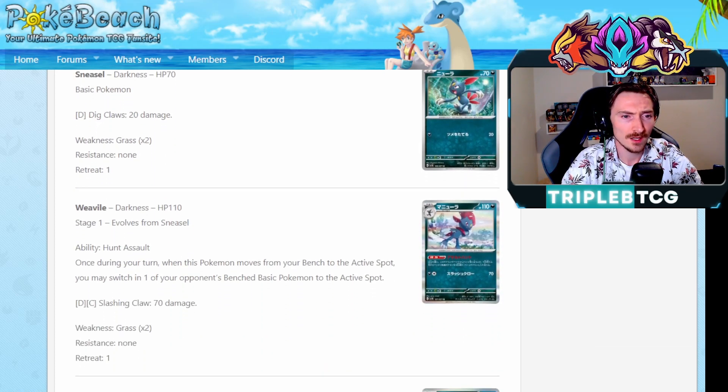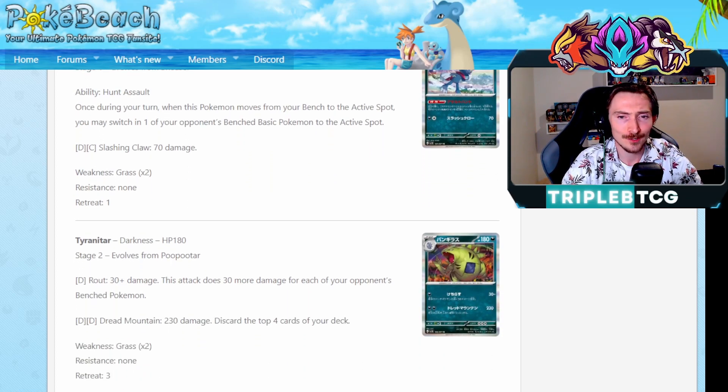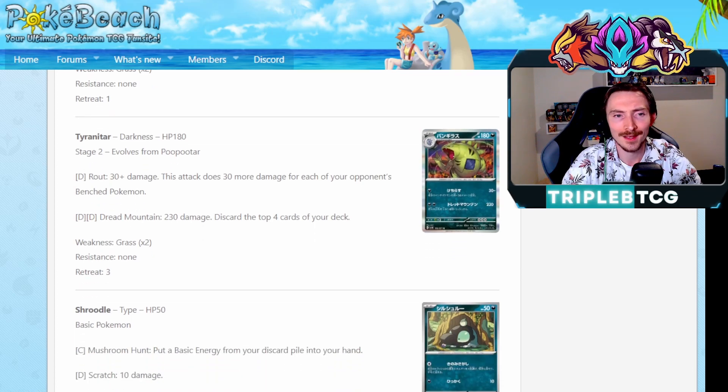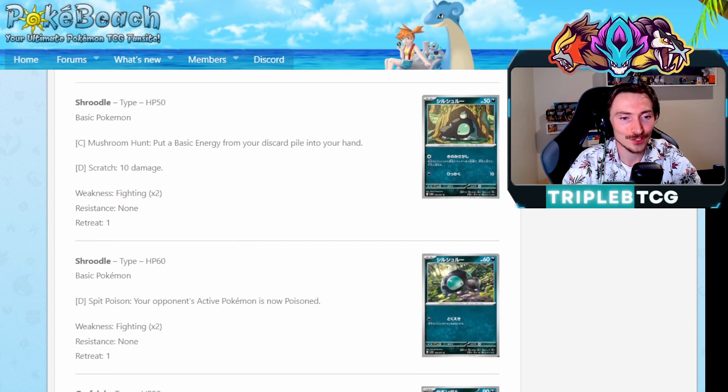Getting a Sneasler and Weavile. Weavile having the ability Hunt Assault: once during your turn, when this Pokemon moves from your bench to the active, you can switch one of your opponent's bench basics to the active spot. So it's like Targeted Gust, but just on basic Pokemon. That's actually not bad - it's kind of like Guzma but just for basics and on a Pokemon. So it frees up your supporter for other options. Nice. And the Tyranitar we're seeing - so it is Dark type. I was wondering where is the big guy. It has Rout: 30 damage, 30 more damage for each of your opponent's bench Pokemon for one dark energy. It's not bad on a Stage 2 though, a little bit awkward. And we're also seeing the first card for Shroodle and Grafaiai.